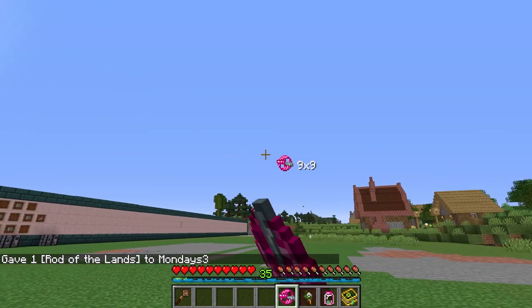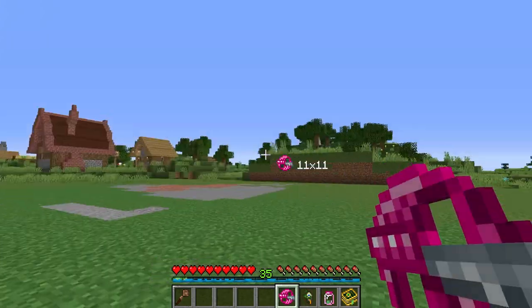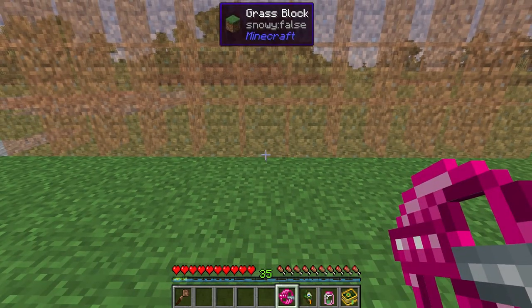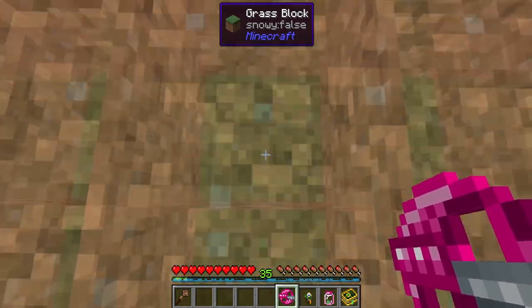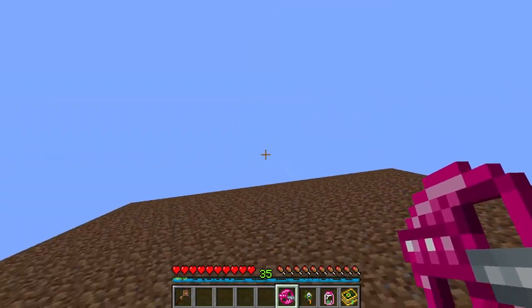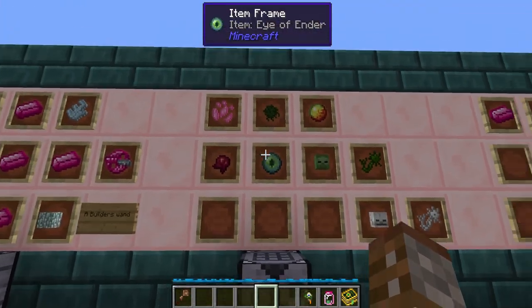When you shift right click in the air it can change the size of the square it wants to place, up to 11 by 11. Then you simply click on the ground and it will place a big massive wall. You have to look directly down for the horizontal version or directly up.